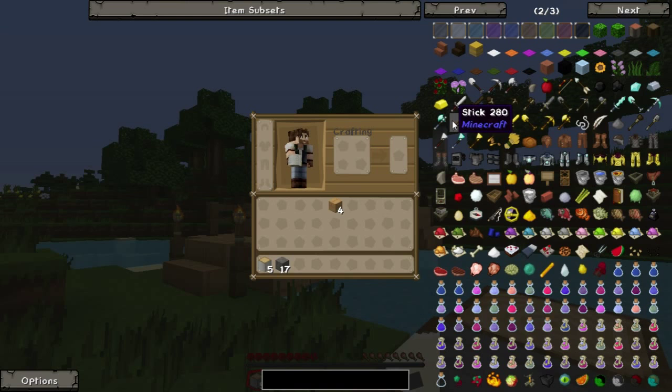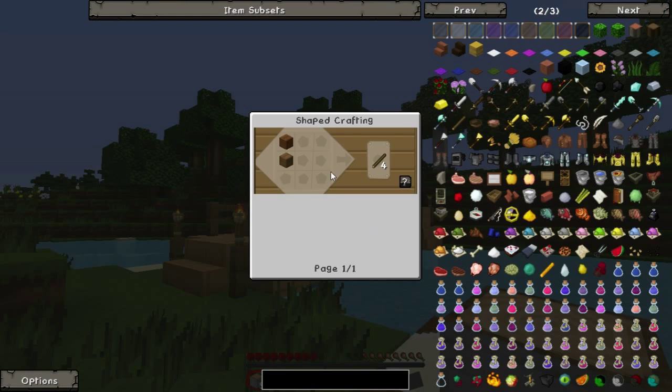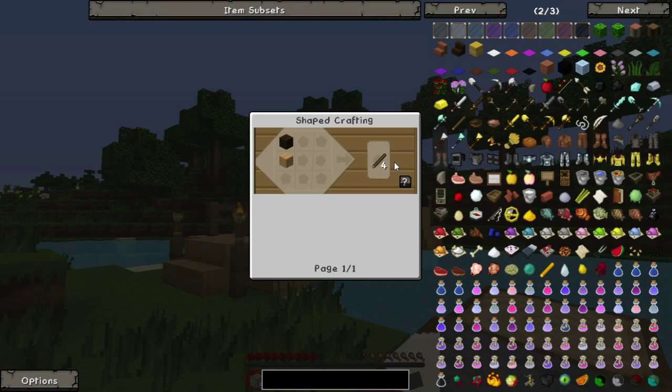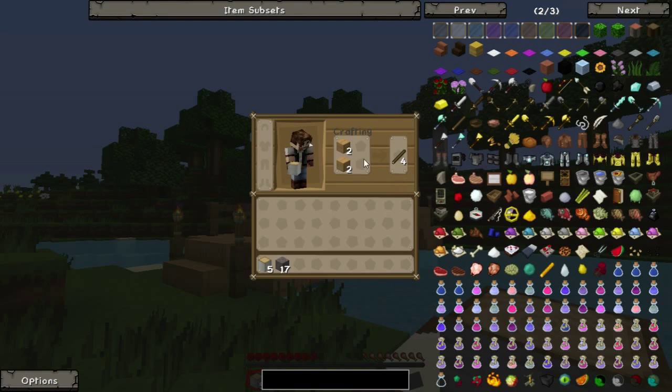NEI does provide some extra functionality for those who can't remember every recipe in the game. For example, here's the stick — you can see it will show you the recipe we just used. You can also use the question mark to show you where to place items to make a stick. Or, if you hold down Shift and press the question mark, it will populate the items into the crafting grid for you so you can make a stick.